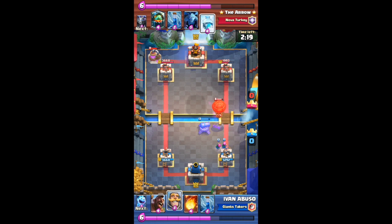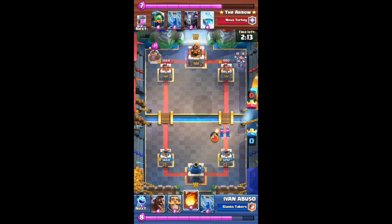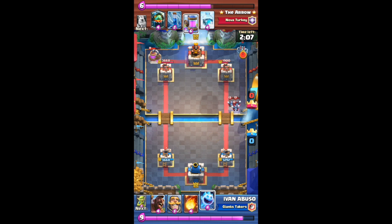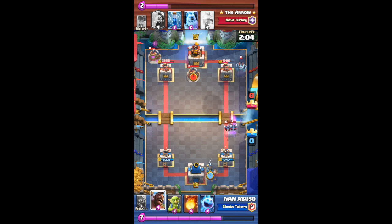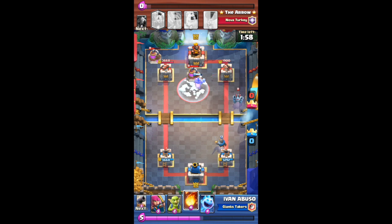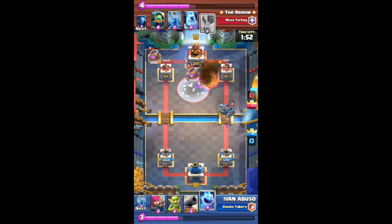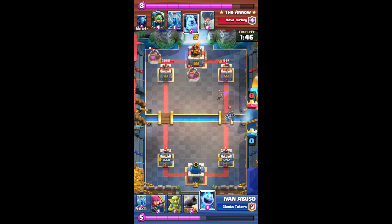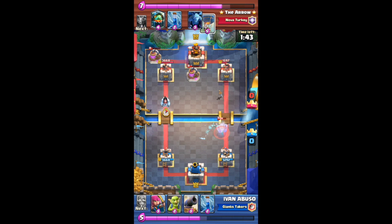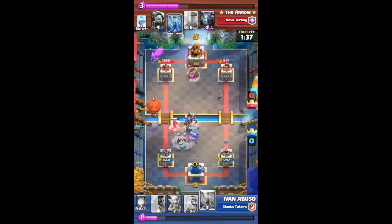Number 5 is placement — placement is key. When you destroy one tower and want to push the left or right Archer Tower, don't place your troop right in the corner or the middle. Place it one tile back so the King Tower won't hit it, and your Hog Rider or Giant will get straight to the Archer Tower without dying.